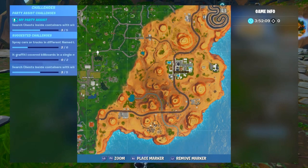The next map change is that Paradise Palms is indeed turning into Moisty Mire. If you pull up your mini map while you're in a game and look at Paradise Palms, you can see it's slowly turning brown — that means Moisty Mire is coming back and replacing it. I find this super cool and I hope you guys do too.